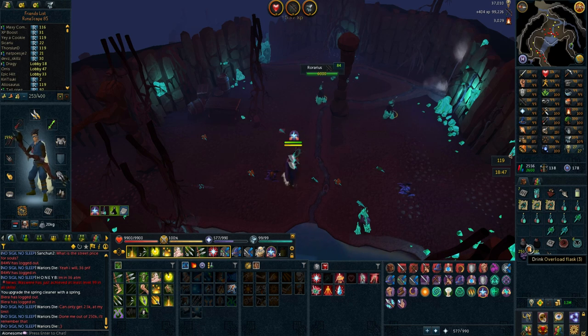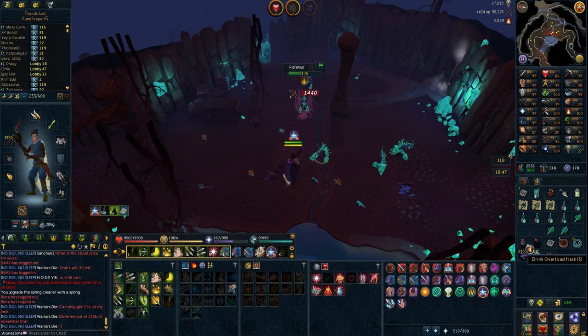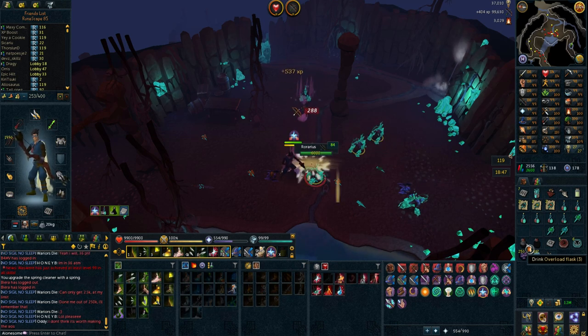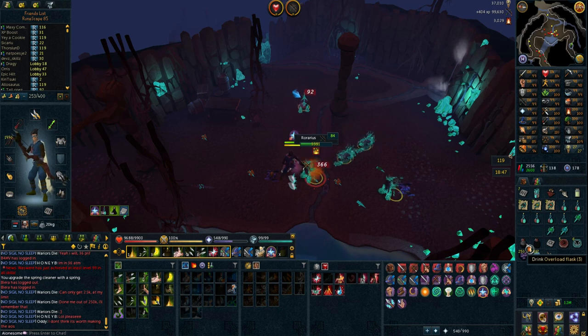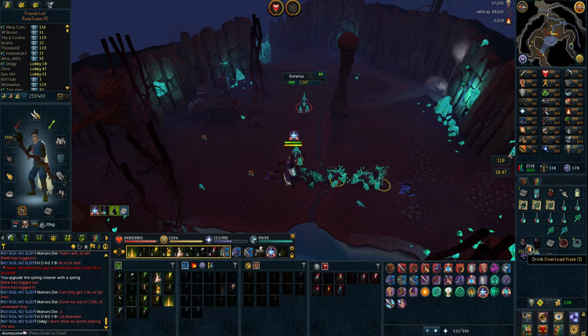Before we get into this video, I want to mention how to get two elites free per week. The first way is to complete the quest Rag and Bone Man, which lets you kill a boss called the Skeletal Horror. It has a 100% drop rate on an elite clue and resets weekly.